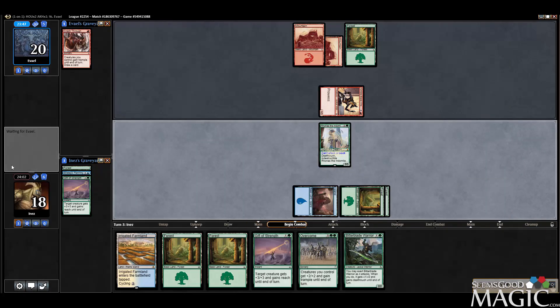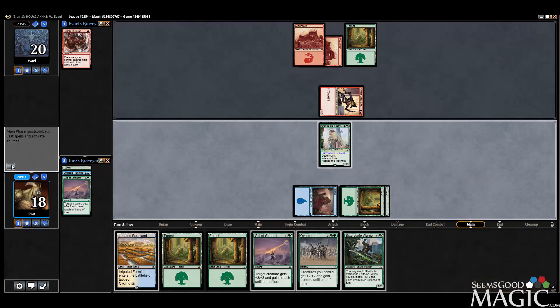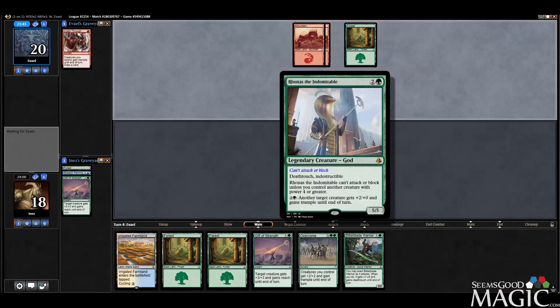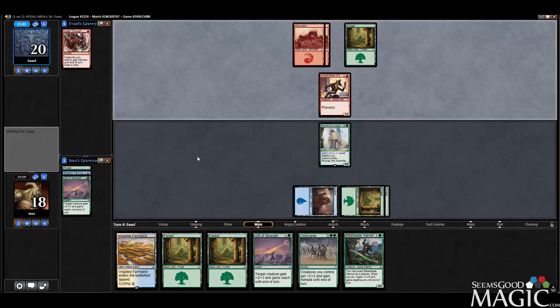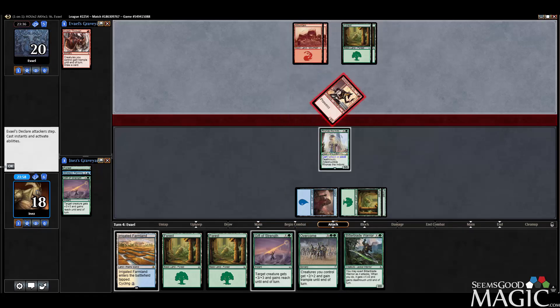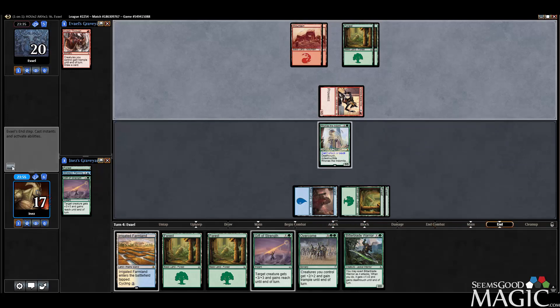I guess we could do a Great Maw and then put the counters on the Ronus — that would actually work. So we do actually have a couple of draws. But I played this because it's better use of mana, though I can't attack with it unless I draw the right things. Plus we have to take some damage. I wouldn't have blocked with my Bitterblade Warrior either.